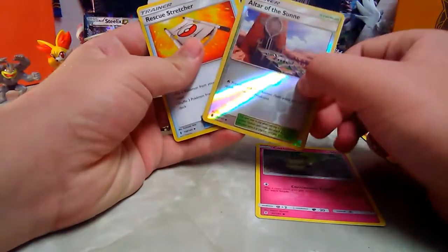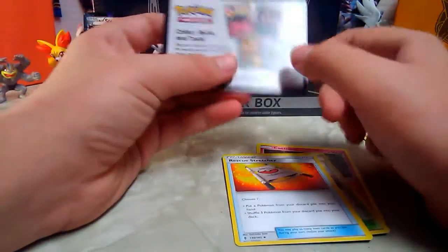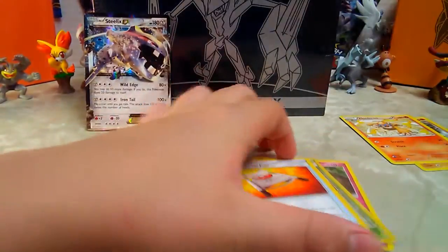We got Cottonee, Altar of the Sun stadium trainer, rescue stretcher item trainer, and that code card thing that no one cares about.